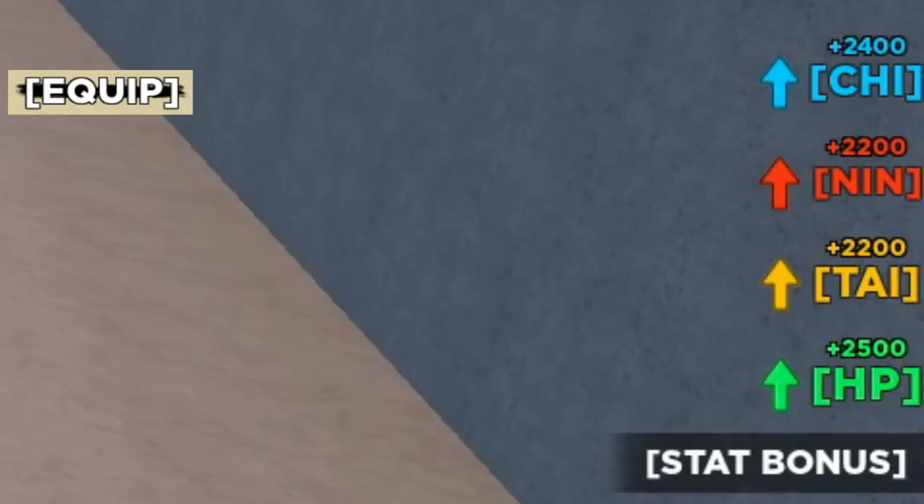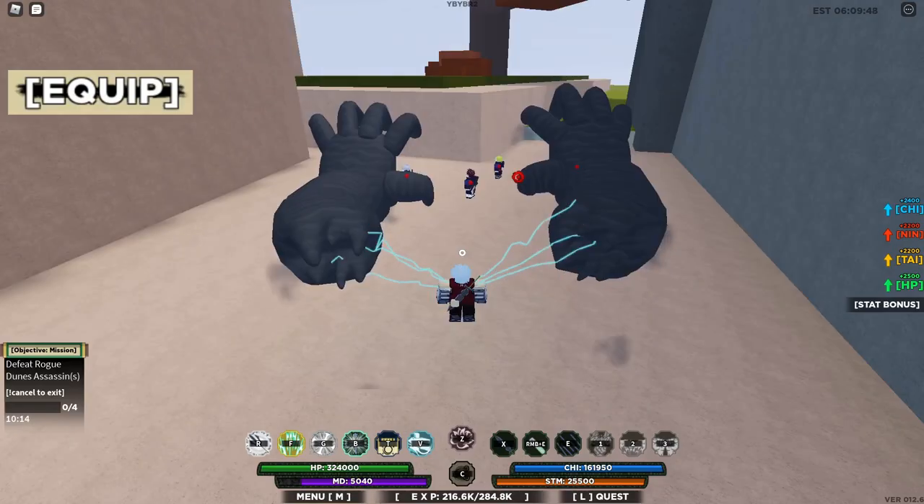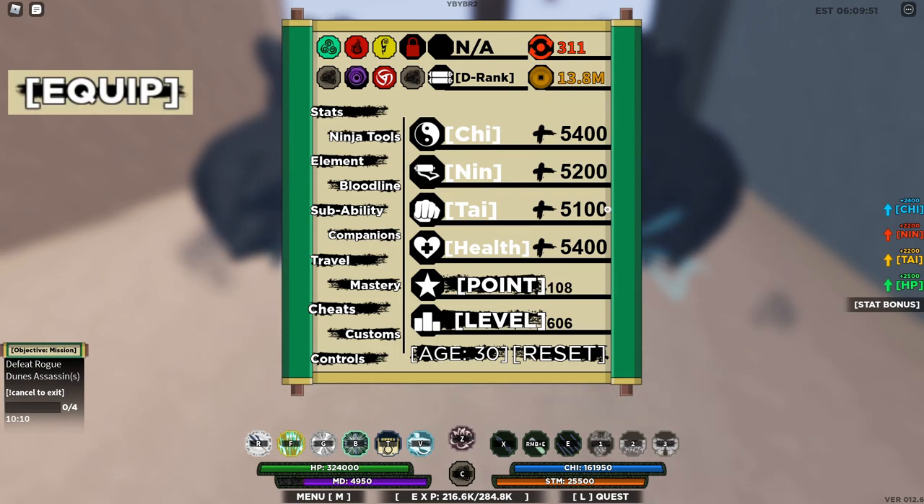You have 2,400 boosted chakra, 2,200 boosted ninjutsu, 2,200 boosted taijutsu, and 2,500 boosted HP. So if you look at my stats, that's pretty high stats for level 600. With those boosts, you're going to be pretty OP.